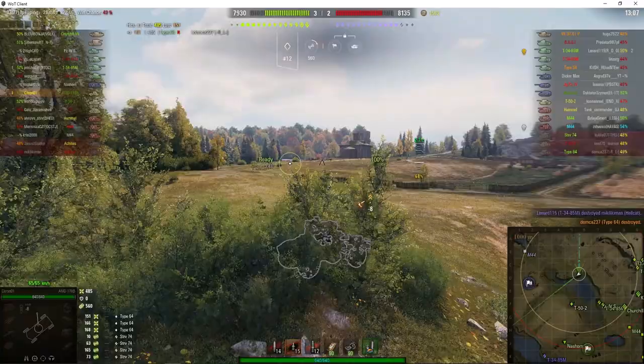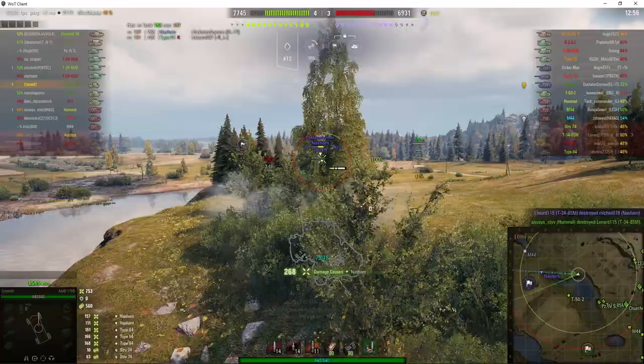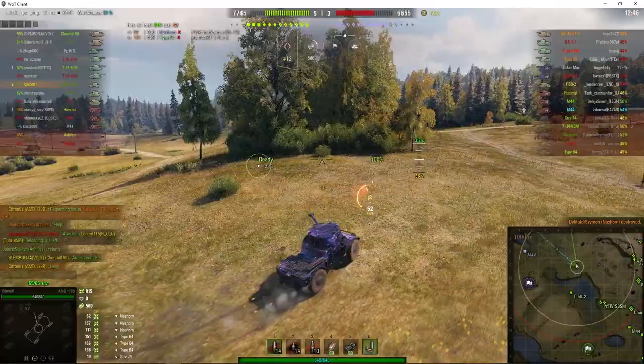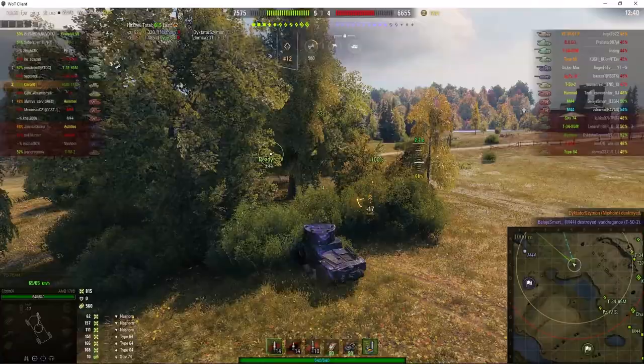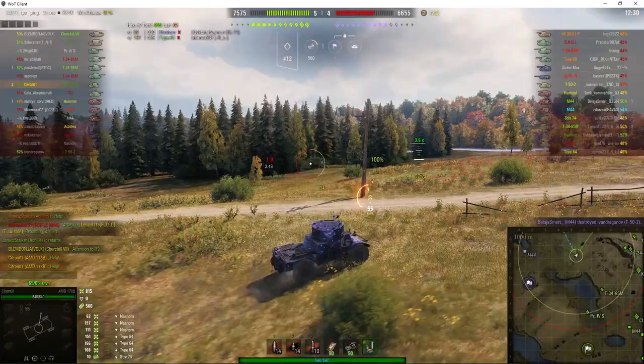It's got a 75mm gun in the B version — 110 alpha with 120 penetration. You can see it's single shot. Standard reload is 4.2 seconds but he's got 3.48, so he's actually got a decent reload. And he's killed the Nashorn. He's now got two kills and he's looking to get some more damage.